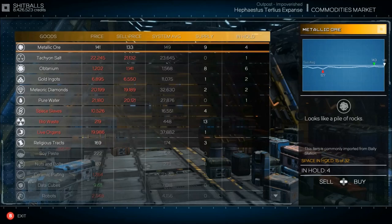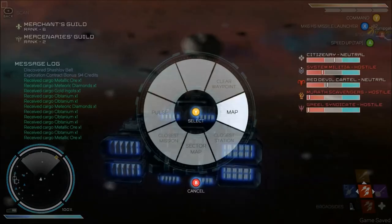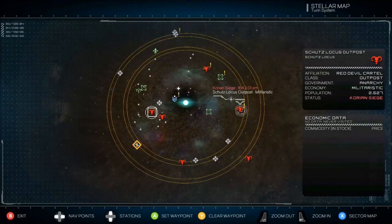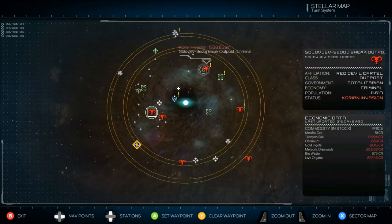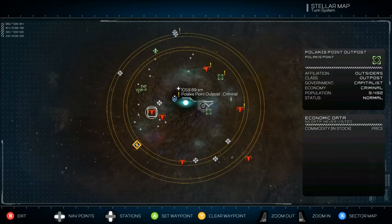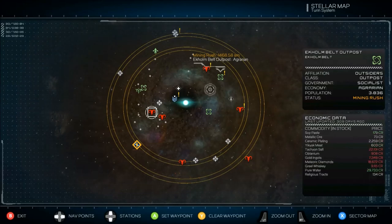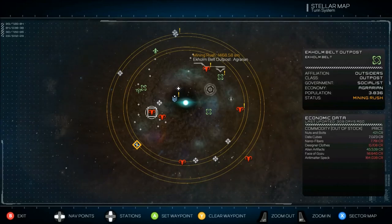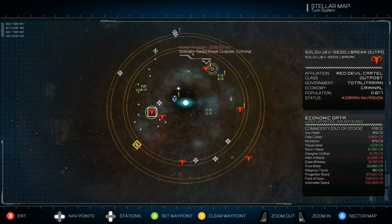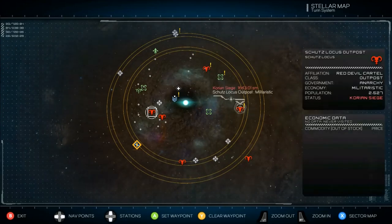Now let's talk about station situations. Go into your stellar map and you'll see all these exclamation points — tech boom, Corian siege, mining rush, invasion, famine, and others. With those you want to look for a few key things. Market glut is the first thing you want to look for because everything will be low price. If you can find market glut and famine in the same system you'll make a ton of money — market glut is where you buy cheap, famine is where they'll buy everything. War is usually pretty good too.